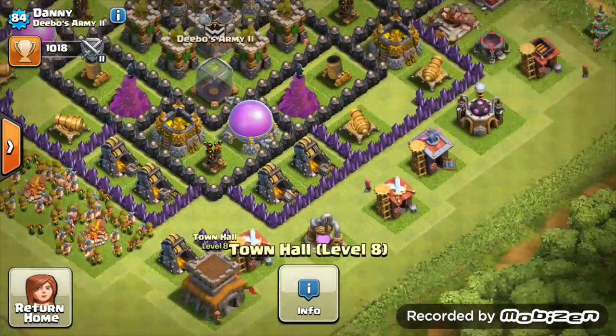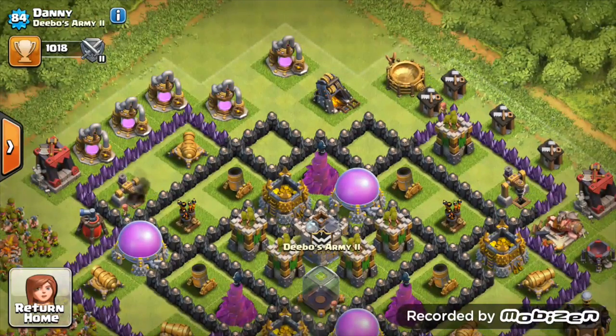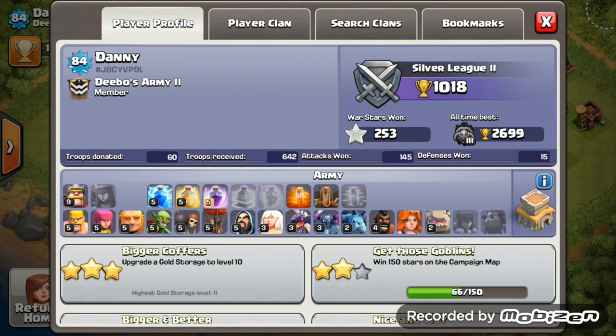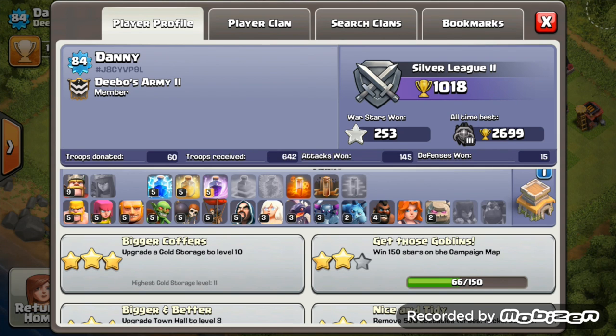You have a solid looking base, everything is maxed defense-wise except your walls. King going to level 10 is brilliant. Once you max everything out you can settle at Town Hall 8 a bit before going to Town Hall 9. It's a level 7 clan so you're definitely at war. Stay Town Hall 8 a while to pick up your war stars. All your elixir spells are maxed - get poison spell to level 2 and earthquake to level 2.